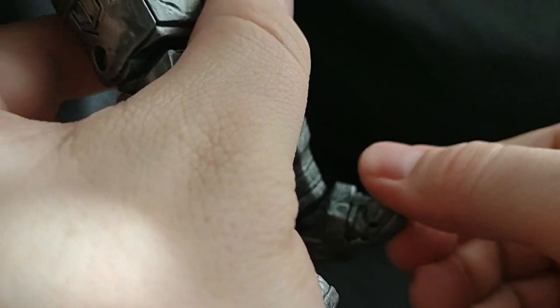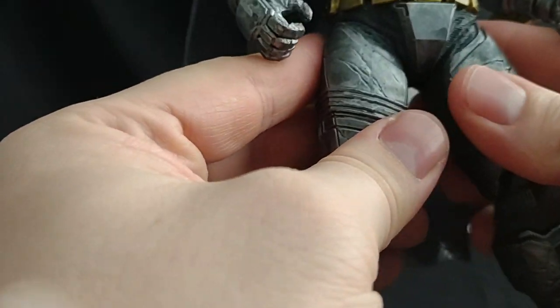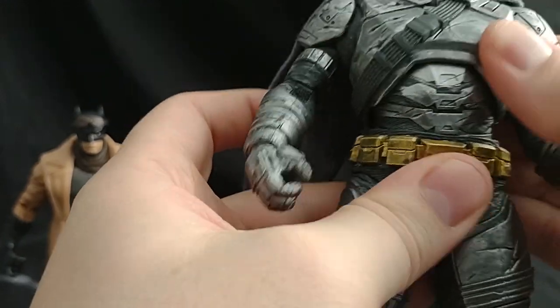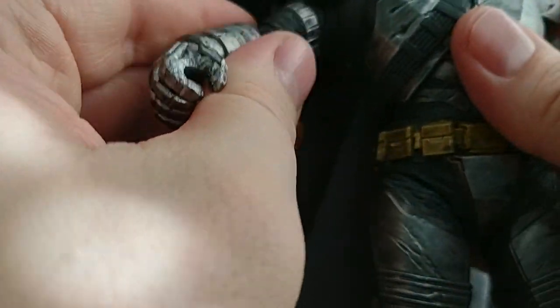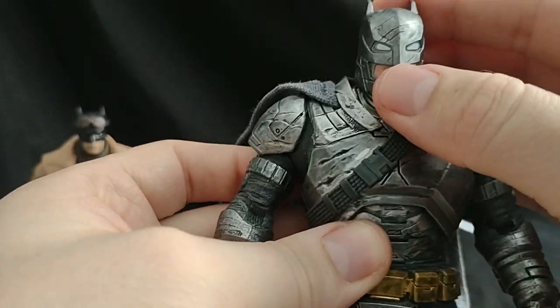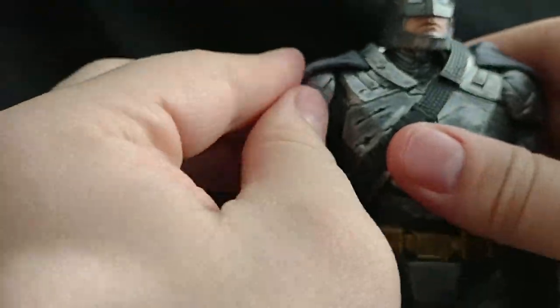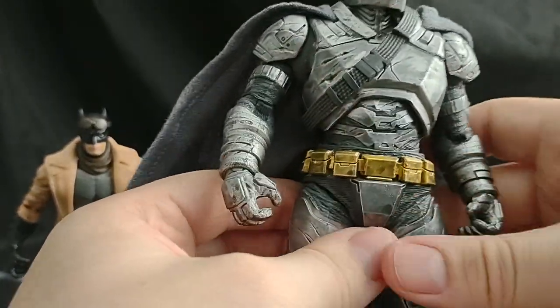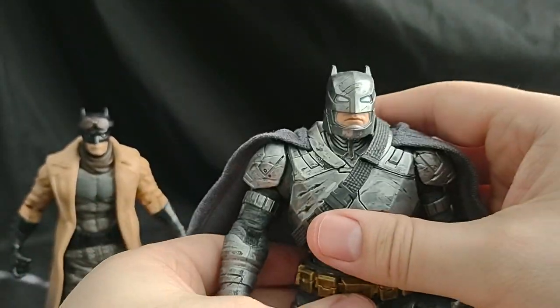He's got toe movement. He does have the McFarlane diaper. He's got leg movement there, kind of twisted hips — not much. Got some crunch and some rotation. Can't really move his arms up too much because of the shoulder pads, and his head doesn't really move much because of all the bulk — but that's okay, he didn't really move his head much anyway. Now because they decided to put wires in these capes, his cape's got a little extra to it — it's frayed, it's a gray color, and it's got wires in it for posability. That's pretty much it for him. He doesn't really move much, but he looks fantastic. I love this figure — absolutely beautiful.